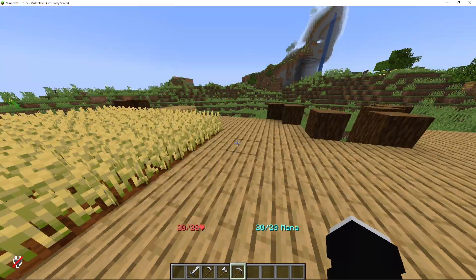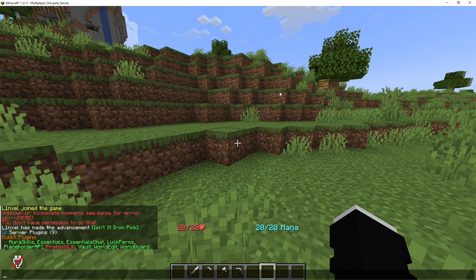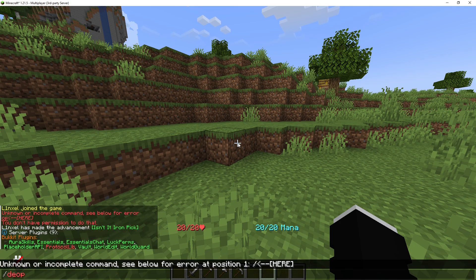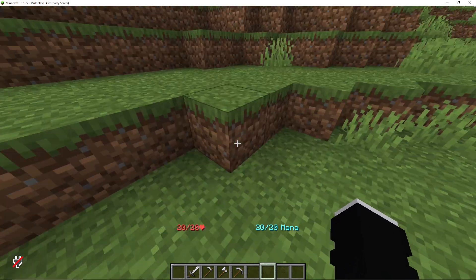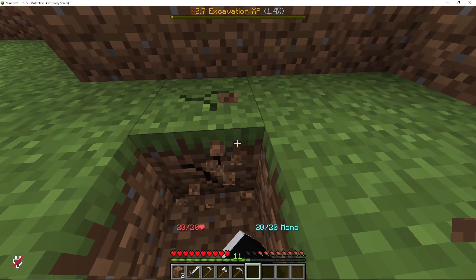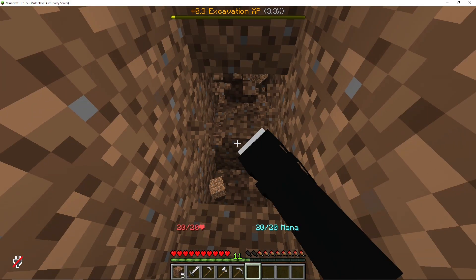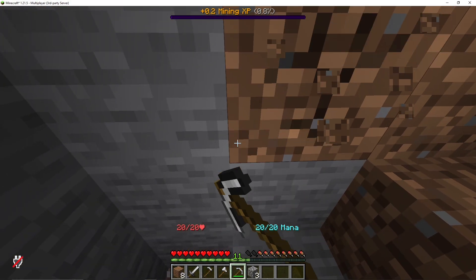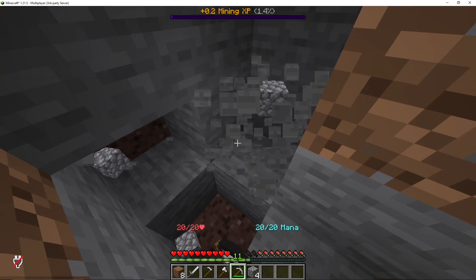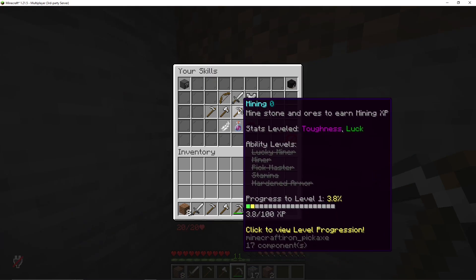Now I'm going to try this plugin out. I'm going to de-op myself — I'm already de-opped. I'm going to change myself to survival. Of course, I forgot to give myself a shovel. But you see at the top, it's kind of like MCMMO where it shows up at the top. Now I can mine and it's slowly progressing the XP bar at the top. If I do /skill and look at my pickaxe, it says progression to level one is 3.8%.